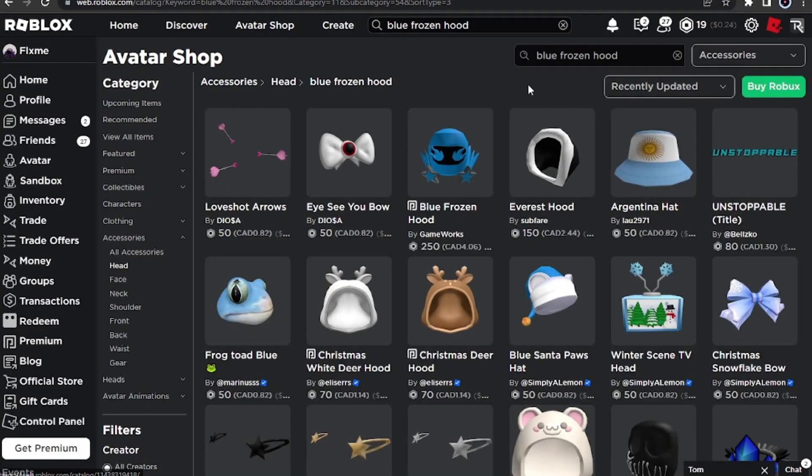What is up guys, in today's video I will be showing you guys an insane Dominus copy. I'm sure you guys know what Dominuses are — they're the most expensive items on Roblox — and this guy uploaded the most expensive one, the Dominus Frigidus, for only like a hundred Robux.